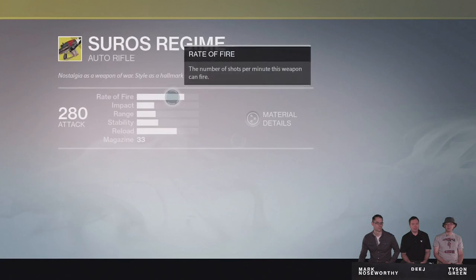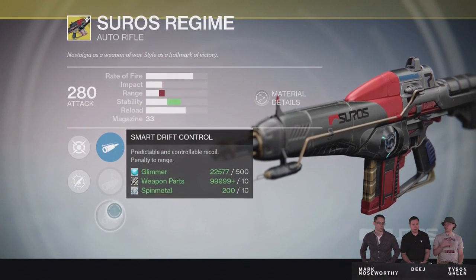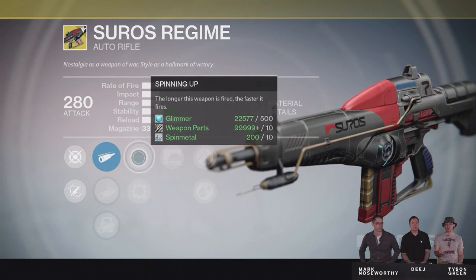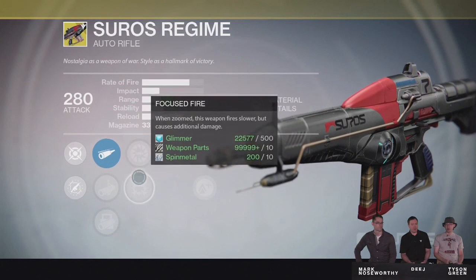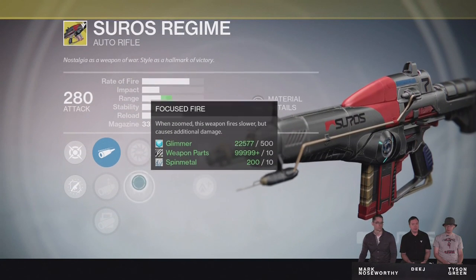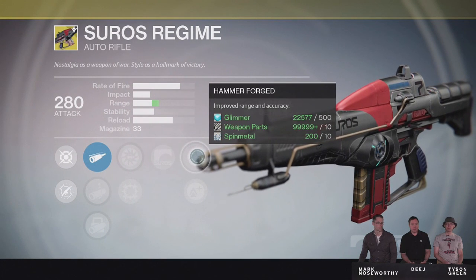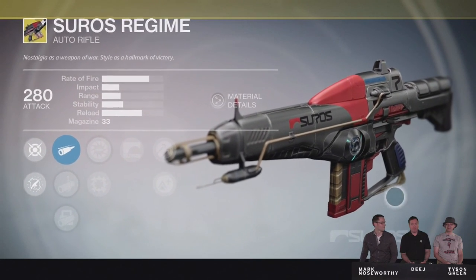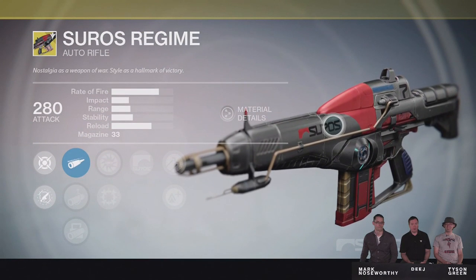Taking a look at the new Suros Regime for year 2, it's slightly revamped. The first notable change is the Focus Fire perk — you can now choose whether to have it on or off. A lot of people had a problem with that in year 1 because they wanted to keep the fast fire rate. We also see a change in color: the Suros is now black and red instead of white and red, and it looks pretty good. It's really cool that we have access to these upgraded exotics as long as we've gotten the older versions from year 1.